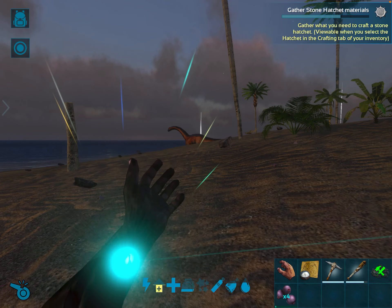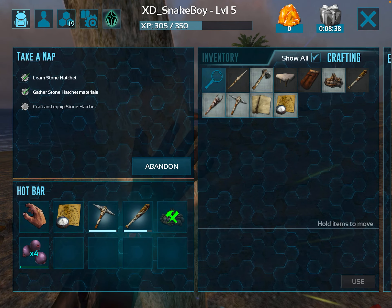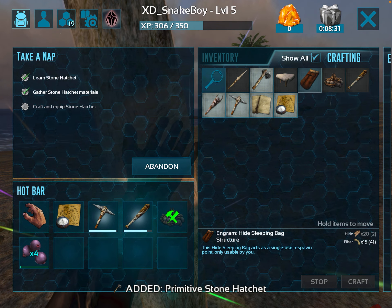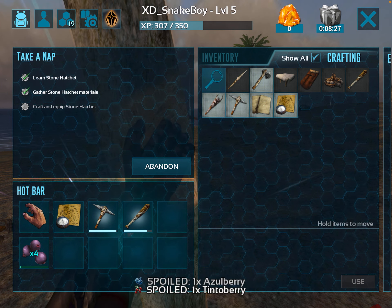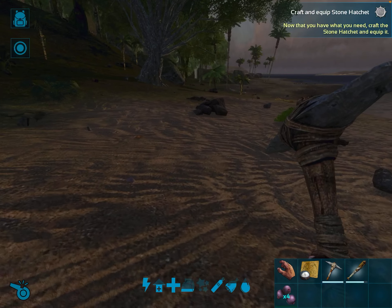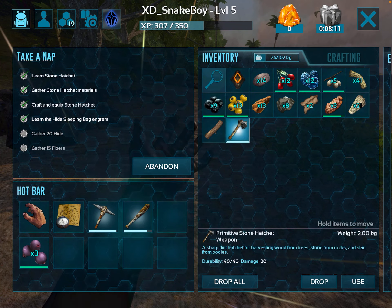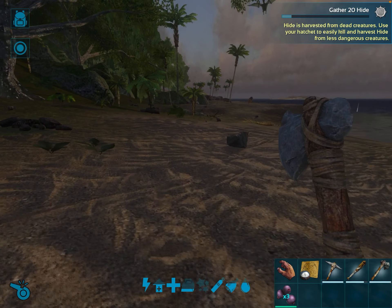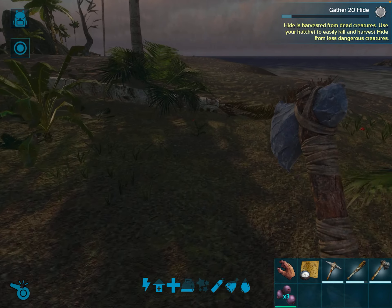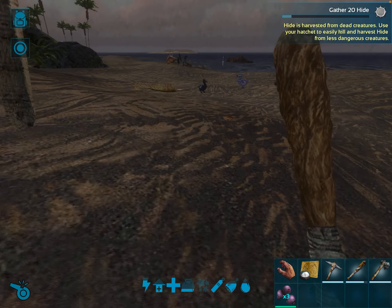A hatchet. We use new wood. We should be able to get some wood from here. Now we can craft. How much is a foundation? We need a hide sleeping bag. We don't have enough hide. I've already learned the sleeping bag engram — gather 20 hide; hide is harvested from dead, less dangerous creatures. Oh wow, that is a nice dodo.